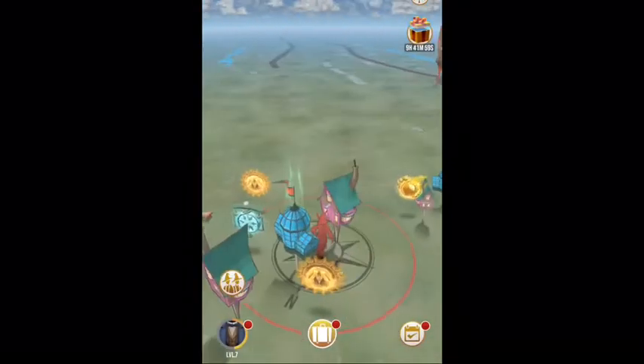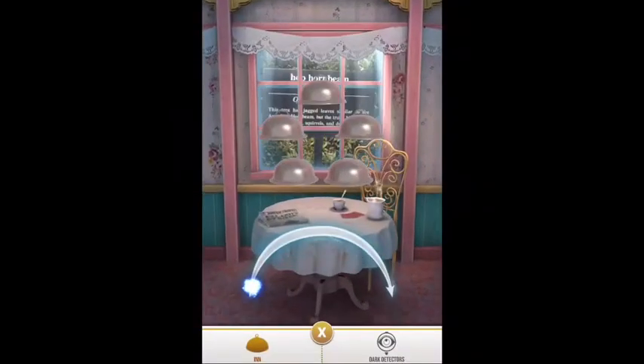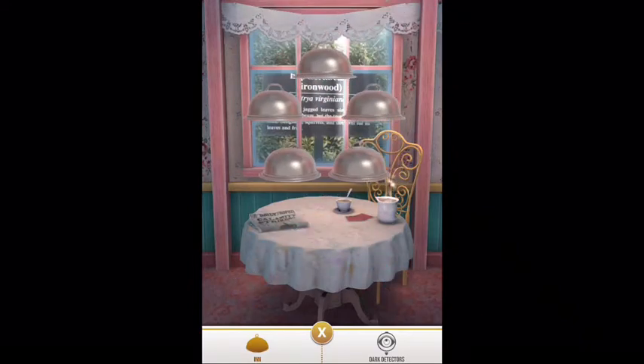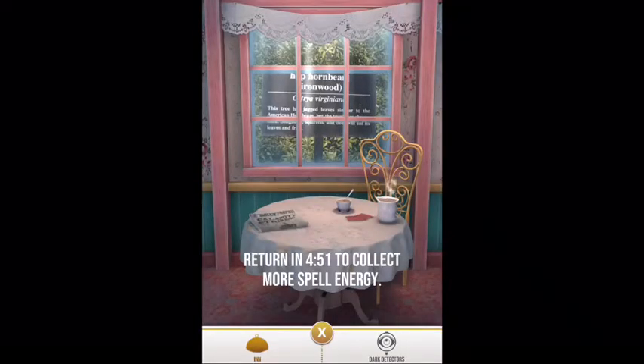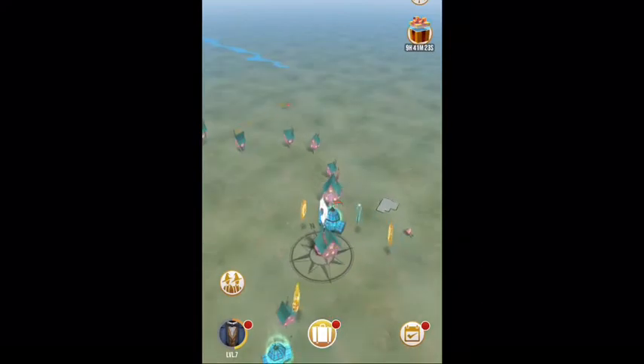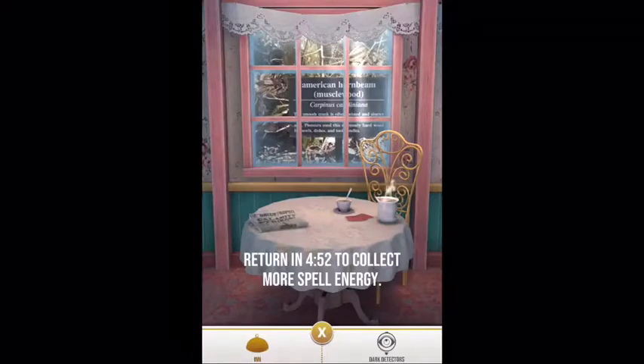Now let's talk about inns. Inns are those pink buildings you see all around you. Clicking one gives you five different options, but it picks one at random — you just have to cast the spell and one will pop up and give you energy. That is your main source of energy. I've seen everything from 23 energy to 3 energy, so it's really random. If you find a nice park, there are multiple inns you can hit.